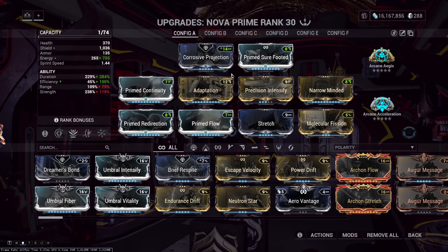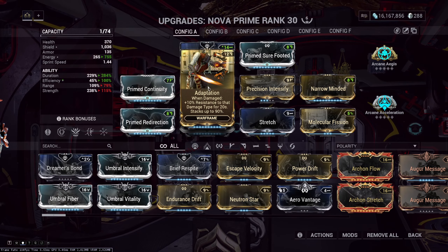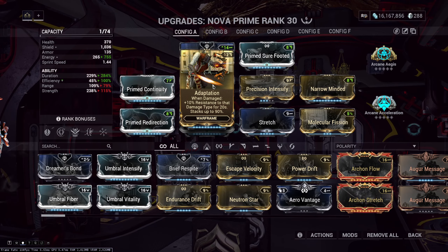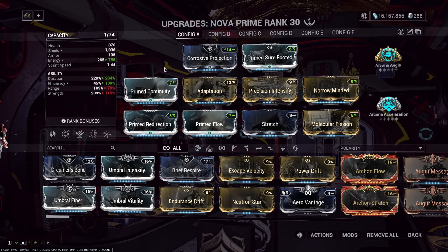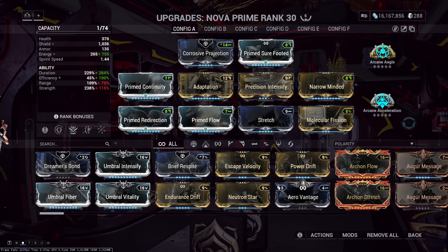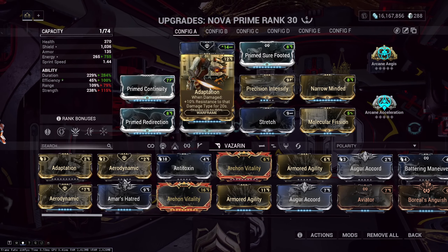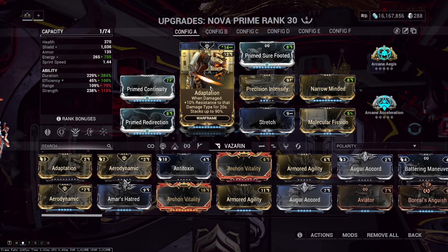Arcane Aegis, Adaptation, and Prime Redirection are good enough to tank with the shield, because your shields have 95% damage reduction, and Arcane Aegis will recharge your shields on top of that, so you kind of become immortal using this technique. Adaptation working on shields adds an extra 90% DR, so you go to like 99.5% DR. You can get ridiculously tanky by doing this, but obviously Adaptation can be replaced with something like Fast Deflection. This is a shield tank build.